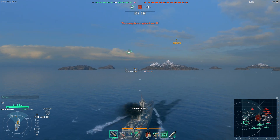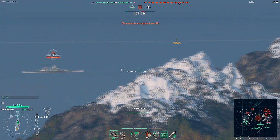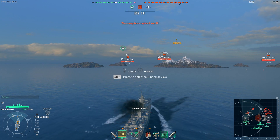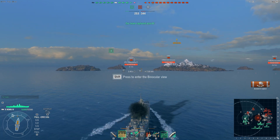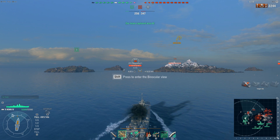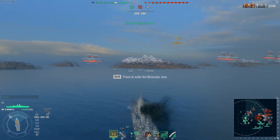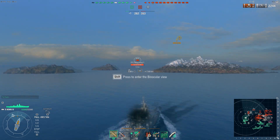As I enter the A cap point I am being detected and I'm not entirely sure by what — not sure if it's an enemy destroyer or not. There are two enemy destroyers on the enemy team and two friendly destroyers on my team, so not a very destroyer-heavy game. But then I'm able to get close enough to detect what is spotting me and that's the enemy Ibuki.